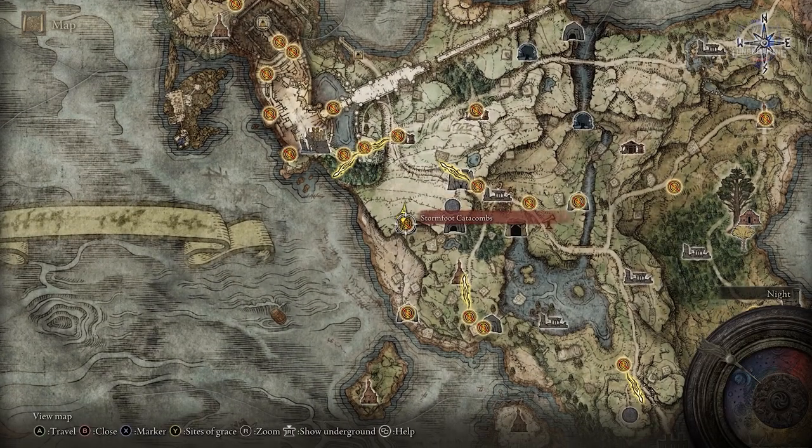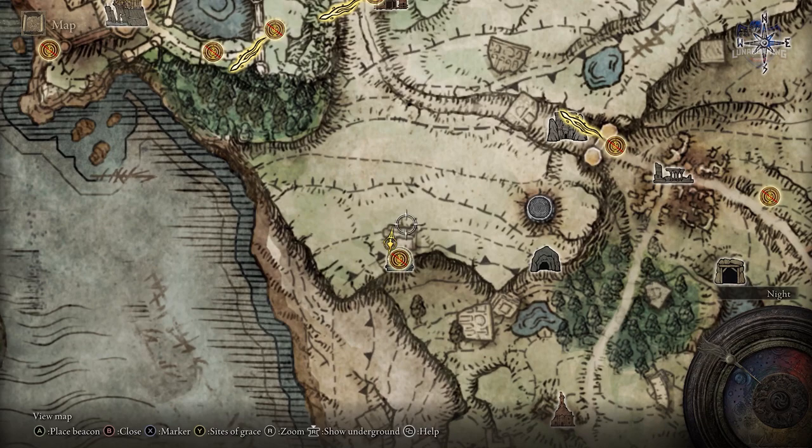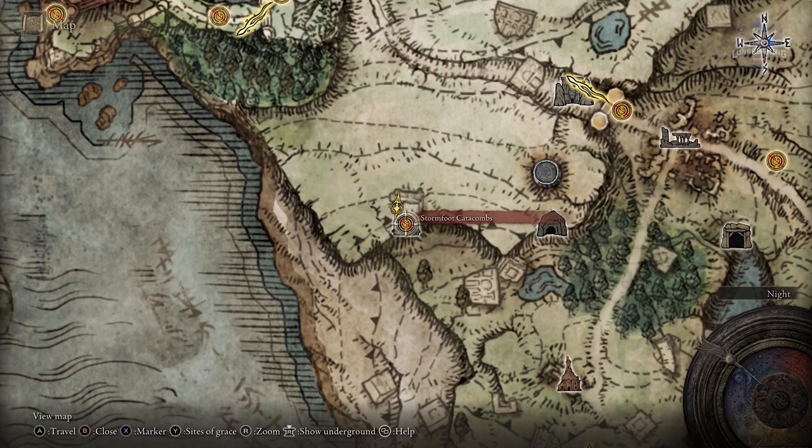Another very useful tip for caves and mines: if you go there and it won't let you fast travel because there is a red line through all of the grace points, it means you have not yet beaten the main boss inside of it.